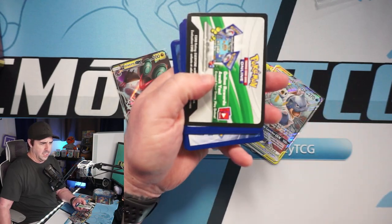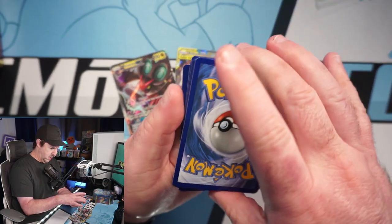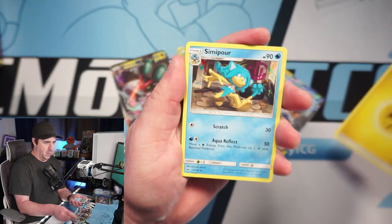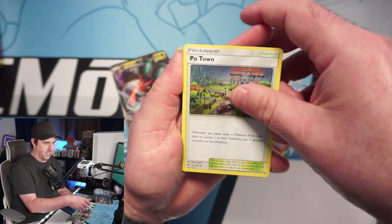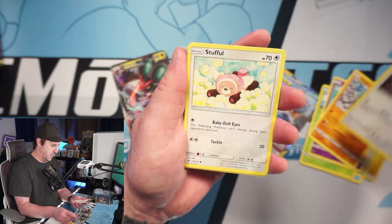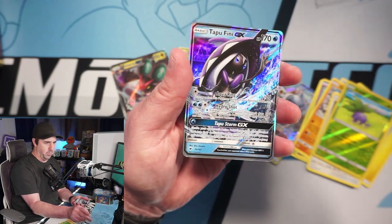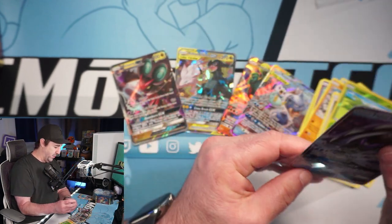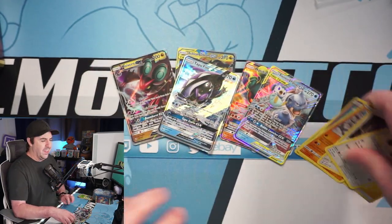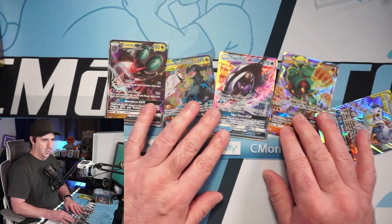We hit a little dry spell so let's see if we can't turn things around. We got a lightning energy, a simple Rotom Dex — I think I can see a little glimmer out of the side of this pack. We got a Salandit, Noibat, Stufful, Oddish, and a Tapu Fini GX! Nice ultra rare pull — a nice little two to three dollar ultra. We are nailing it with ultra rares today.